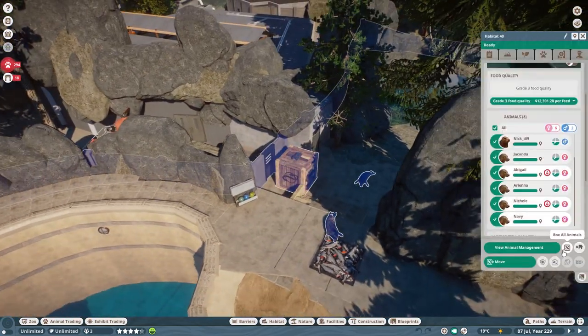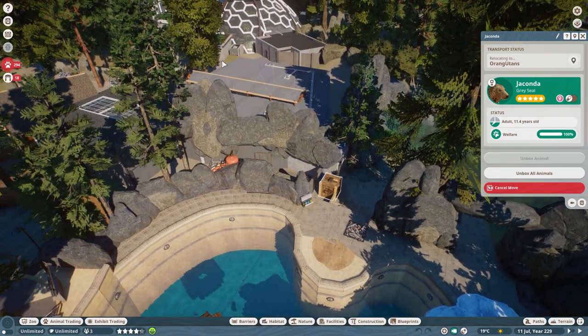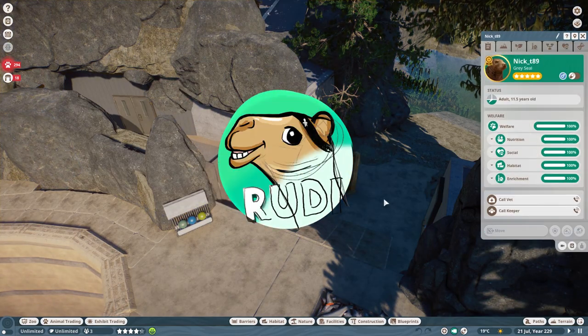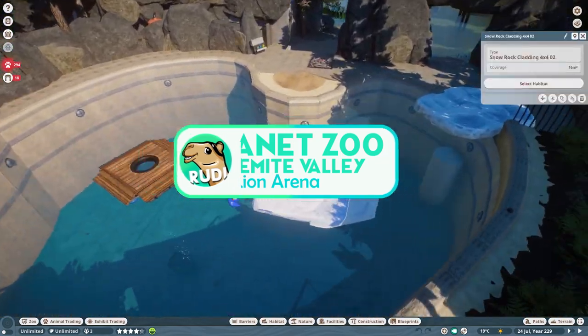Hey everyone and welcome back to Yosemite Valley. Welcome to the next speed build of the brand new DLC, the North America Animal Pack. And today we bring together what belongs together — it is the Sea Lion Arena in Yosemite Valley.